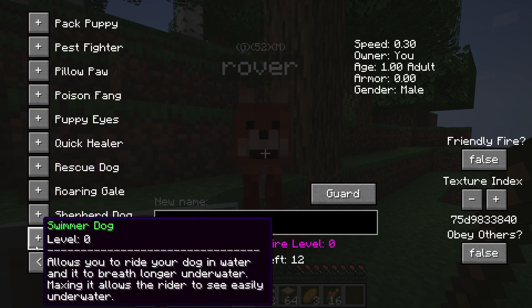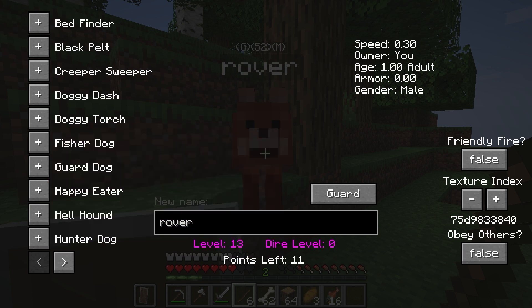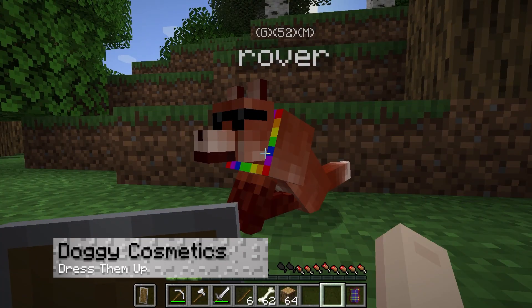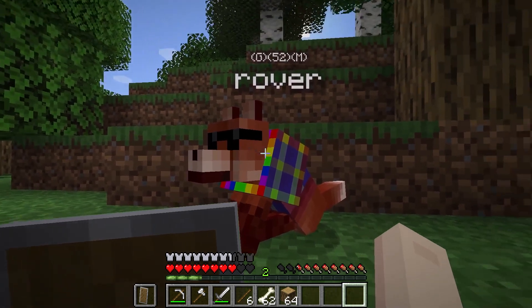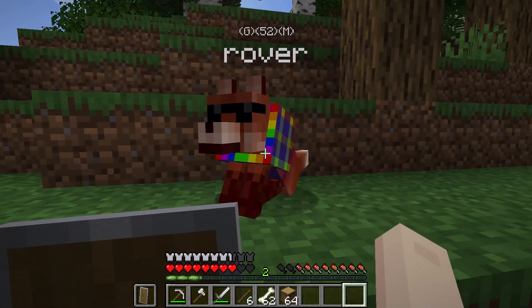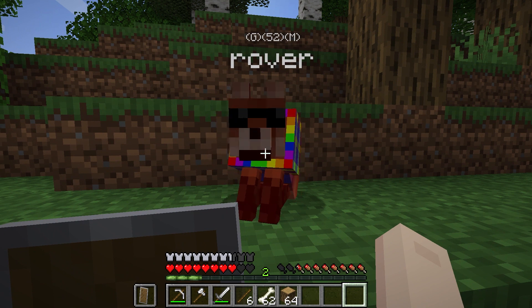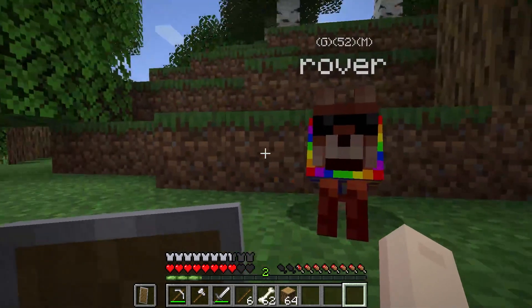Another power that's possible is Fisher Dog, allowing them to catch fish for you. These types of talents are extremely useful, especially if you can get multiple dogs with specialized abilities. Another wonderful feature is to add extra items on your trained dog, such as capes, collars, and sunglasses. This is mainly used for just personalizing your animals. Whether you're making a professional guard hound or a friendly buddy to explore with, there are many opportunities to get creative. Otherwise, it's just a great way to differentiate between your dogs.